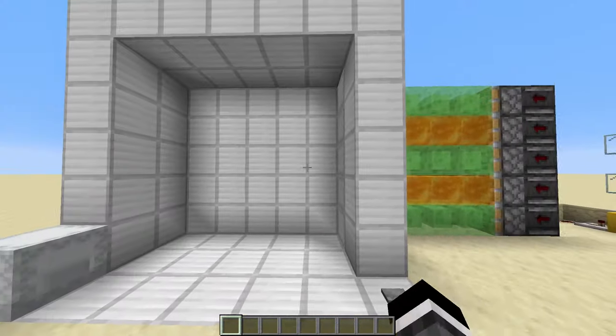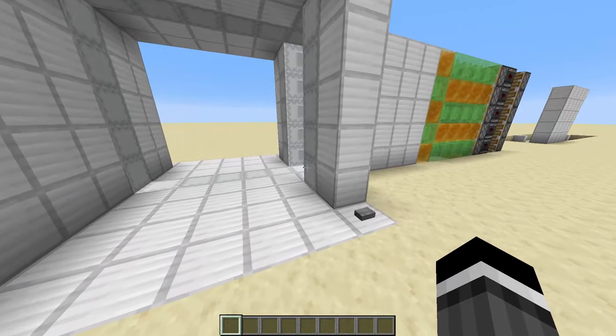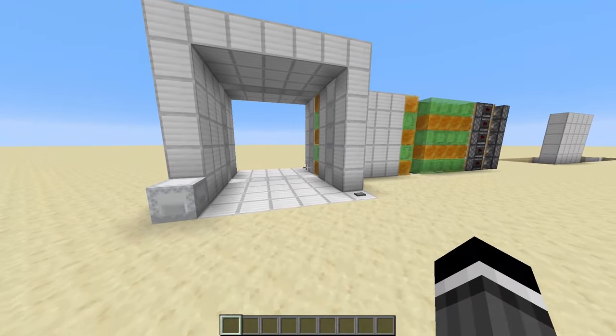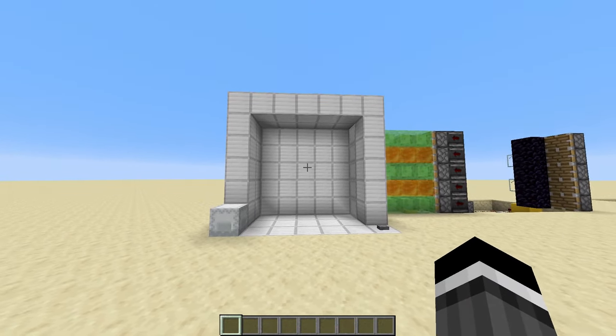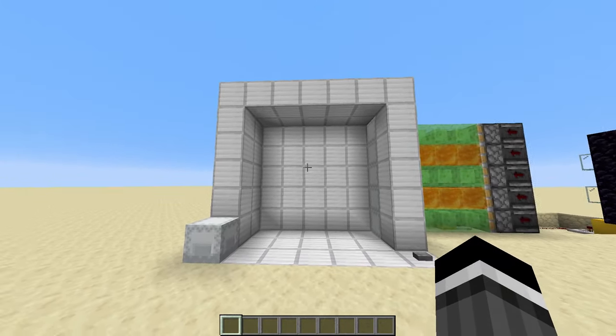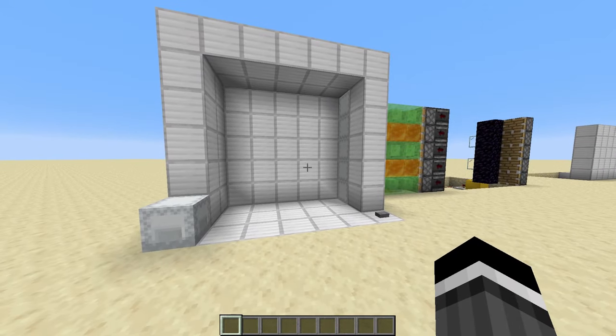If we push this button — oh look at that, that is incredibly satisfying right there. And if we push the button again, the door will obviously close and again, equally as satisfying on the closing and opening sequence. There's just something about a piston door opening sideways rather than going up or down that just makes it that much more satisfying.